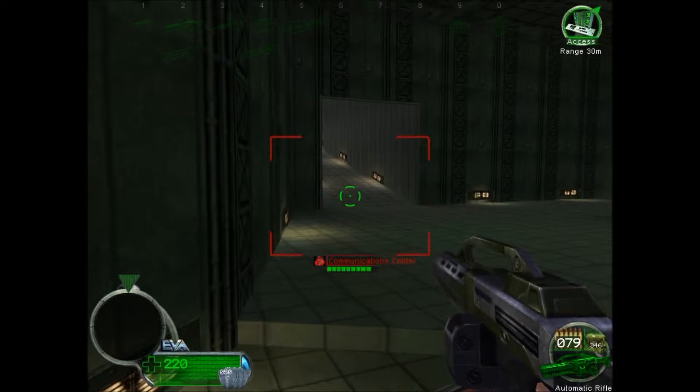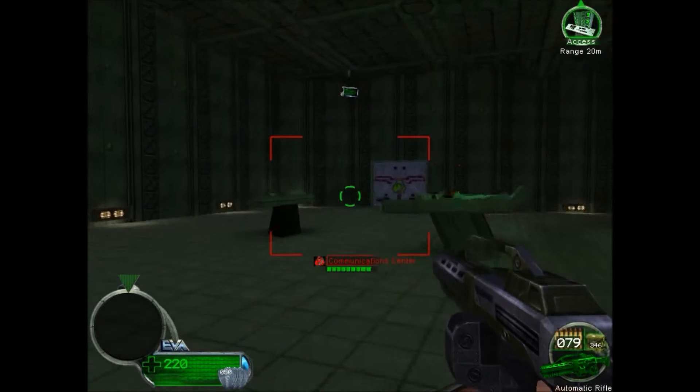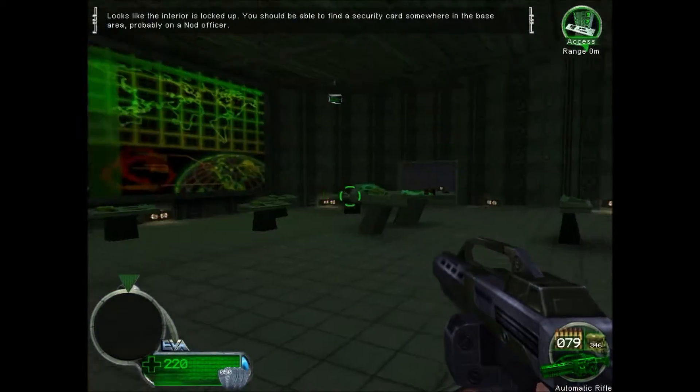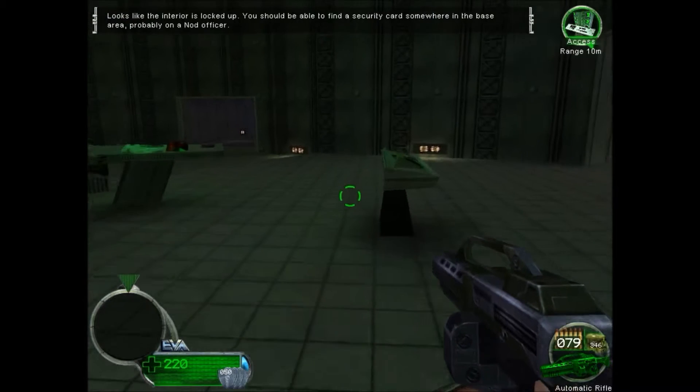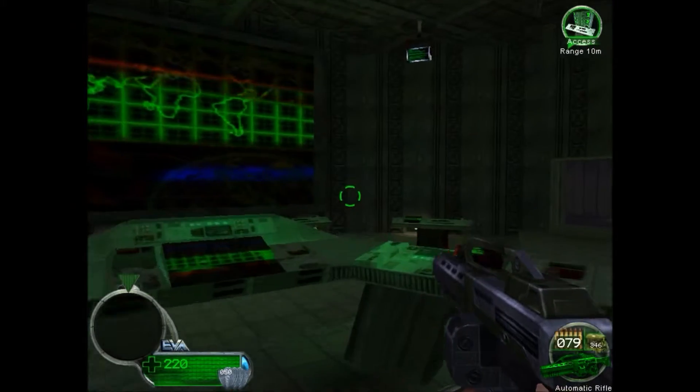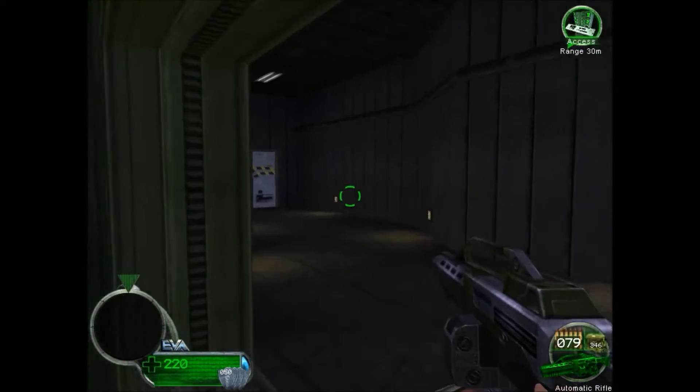Possible enemy intrusion in message square alpha, switching to beta channels. This door requires a number one security clearance. You should be able to find a security card somewhere in the base area, probably on a NOD officer. Sounds like more fun than invading an island stronghold — I'm on it.